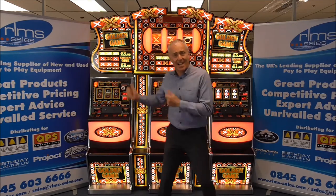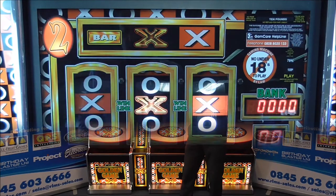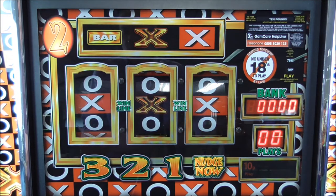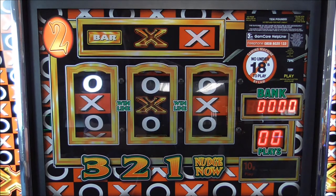Now let's go and have a look at this classic game. Golden Game is a straightforward game and easy for players to understand. The base game is played using three reels with one win line and utilises holds and nudges, with the player aiming to achieve any one of three different reel wins.